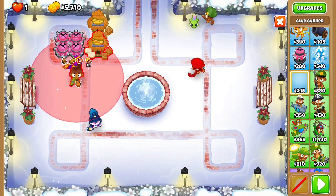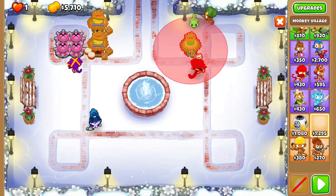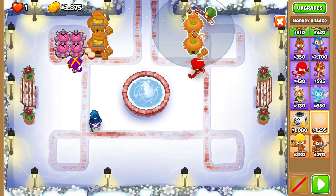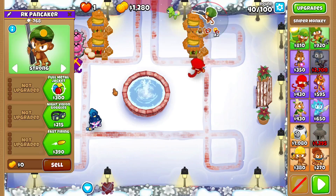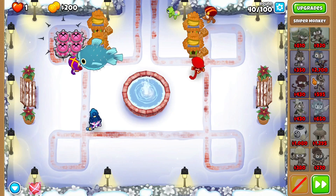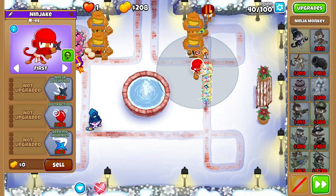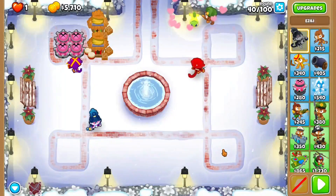One issue is I forgot to get a glue gunner. I could also get the villages now. Let's try to get the villages actually. Monkey comrades, full metal jacket, fast firing, even faster firing — and that's going to do a significant amount more damage. And it breaks it early, but I don't think we win, because there's just a swarm of balloons that come after us.